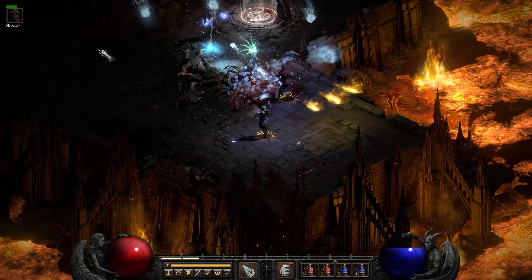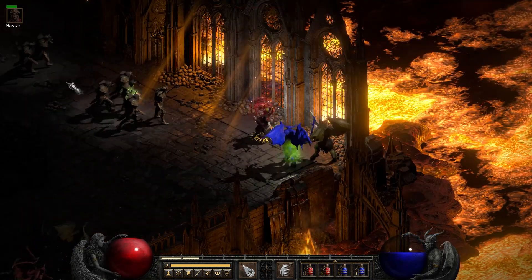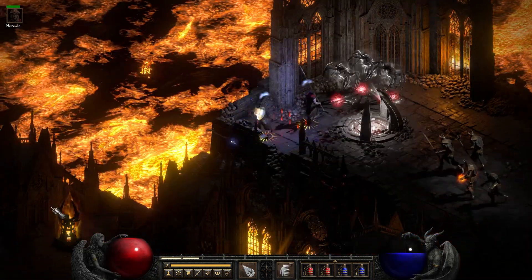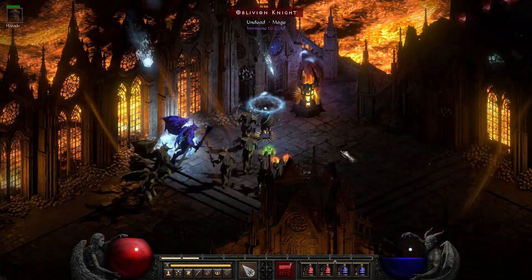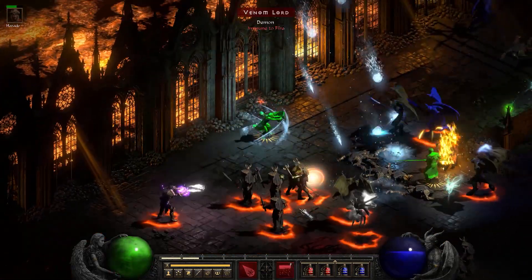The only thing that slows things down is clearing out enough monsters so that you can actually click on the seal. Sometimes they stand on top of it and you can't Telekinesis it, and you can't click it, because there's too many monsters in the way. So you have to drop down a Blizzard and clear out the monsters.